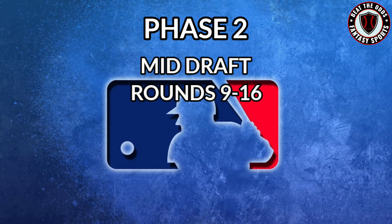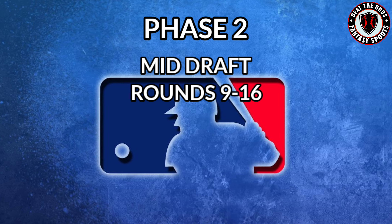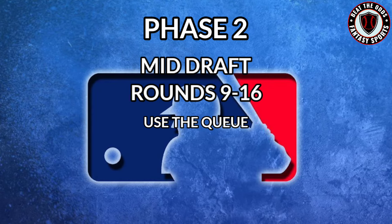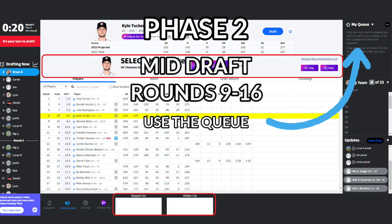Phase 2 is the mid-draft, that being between rounds 9 through 16, and this is the most crucial phase. I use the queue that I've created to highlight 40 or 50 players that are outside the top 100 players in the league that I'm interested in drafting. If I'm successful in drafting a large handful of these players, then I'll usually feel pretty satisfied with how that draft went overall.